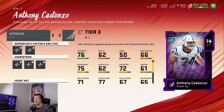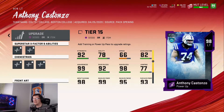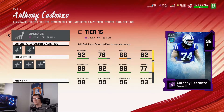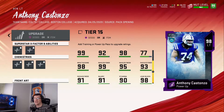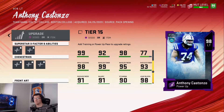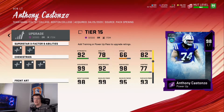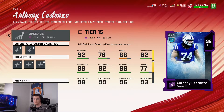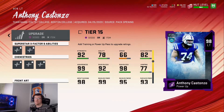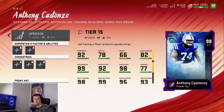Bring Costanzo all the way up to a 98 and now you're looking at 92 strength, 99 awareness, 92 pass block, 98 run block, 98 impact block, 99 run block power, 95 run block finesse, 93 pass block power, 91 pass block finesse, and 98 lead block. That is a bad mama jamma if I do say so myself. We've still got four others to get through, so let's keep this train moving.